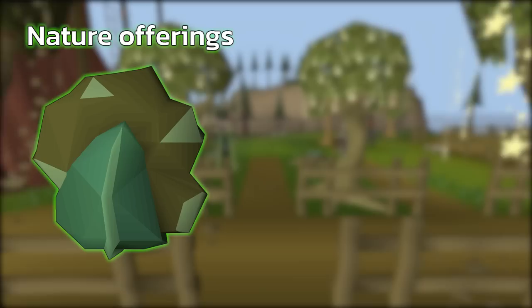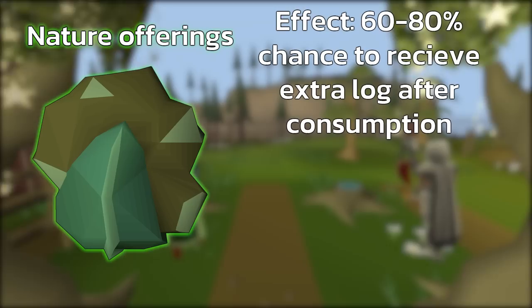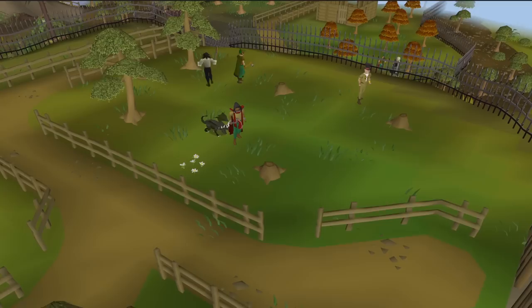Next is Nature's Offering. After consuming the item, it gives you a chance for an additional log — for example, when cutting magic logs there is roughly a 70% chance to receive an extra magic log while this item is active. You can create Nature's Offering with 50 Farming and 68 Woodcutting. Buy the ritual mulch at the forestry shop and combine it with one high-tier herb such as Avantoe, Kwuarm, or Cadantine.